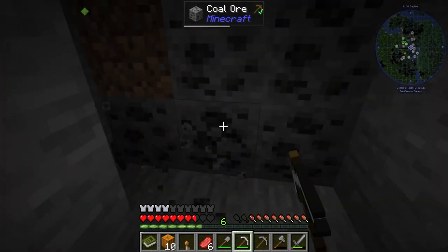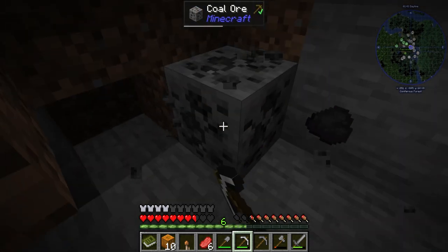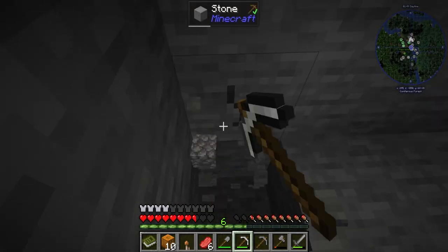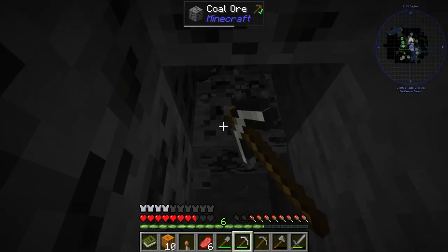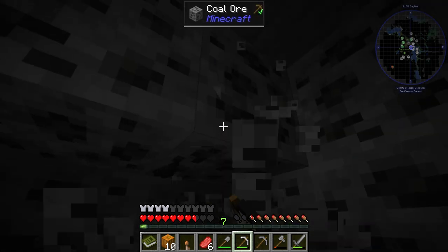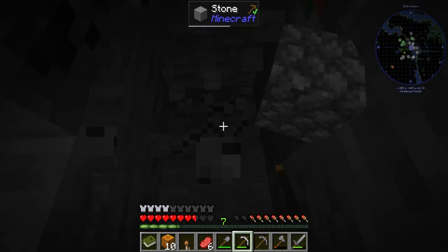Why is this vein so big? Just why? But at least we'll get coal — that's 22 coal. I think that's pretty good. Let's start going and strip mining for a bit. And we found more coal. I will get back to you when I have way more in my inventory, because I don't want to make you guys watch me mine. That's boring.